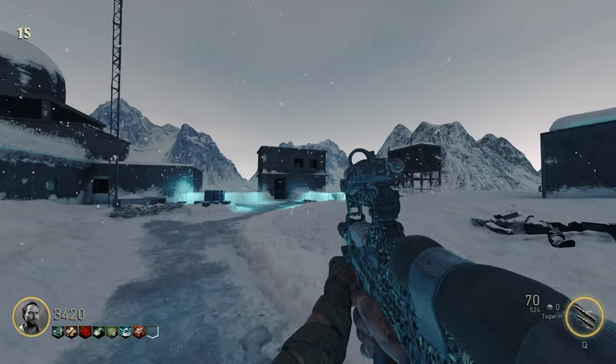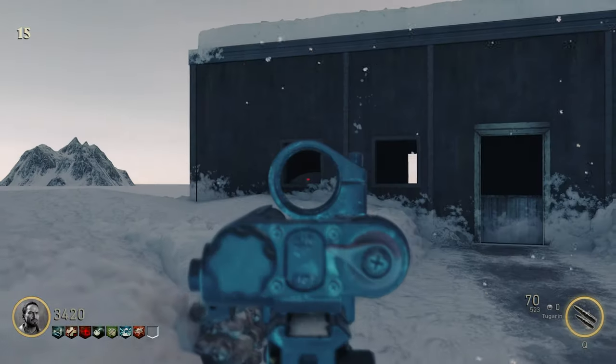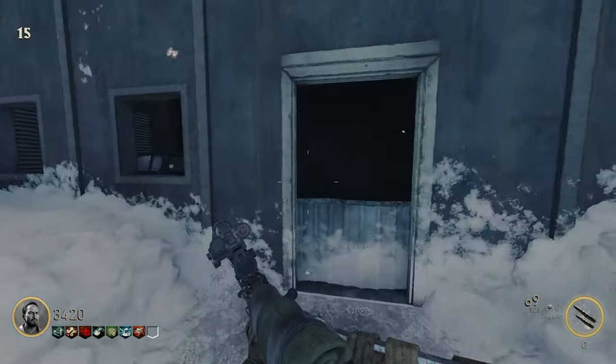The fourth target can also be found in spawn — it's gonna be right here in that window. The fifth target can also be found in a window in spawn, right here.